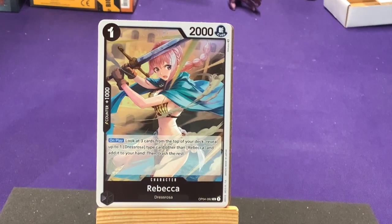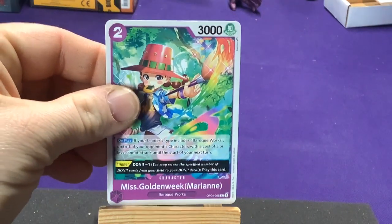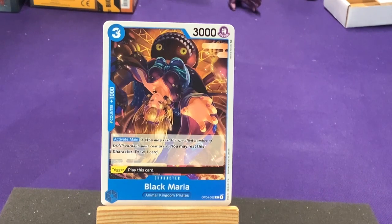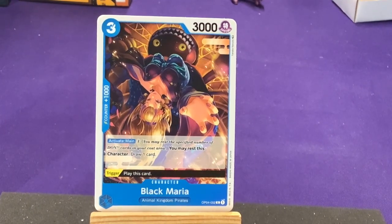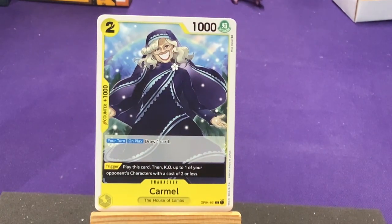Let's hop into the next pack. I don't know if we'll go through quite half of them in the first video, just because reading through all of them takes time. As we start getting through more than half, we'll get a lot more duplicates. Down there is Mrs. Golden Week — but we do have a brand new one: Black Maria from the Animal Kingdom Pirates. Active main: pay two, you may rest this character to draw one card. Trigger: play this card. It's just good card advantage.